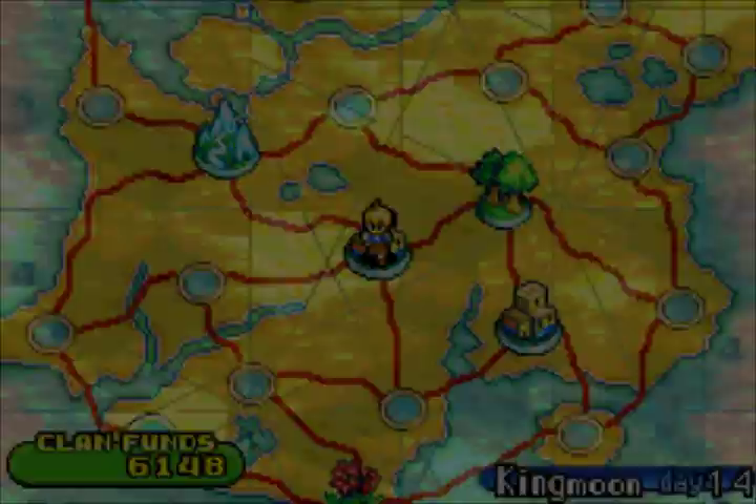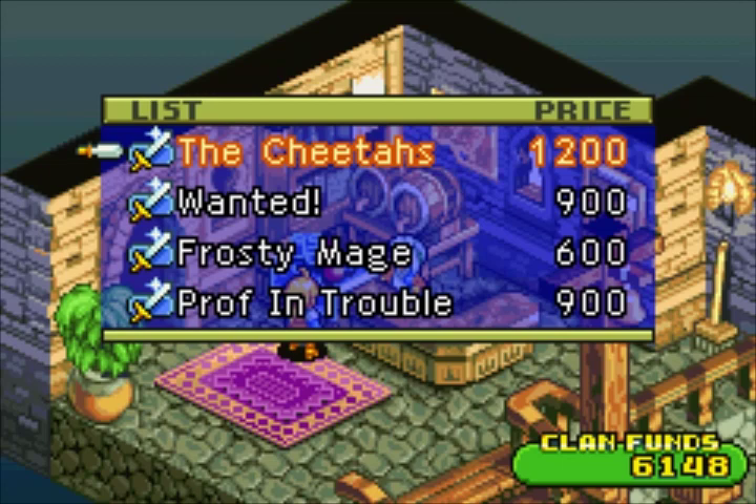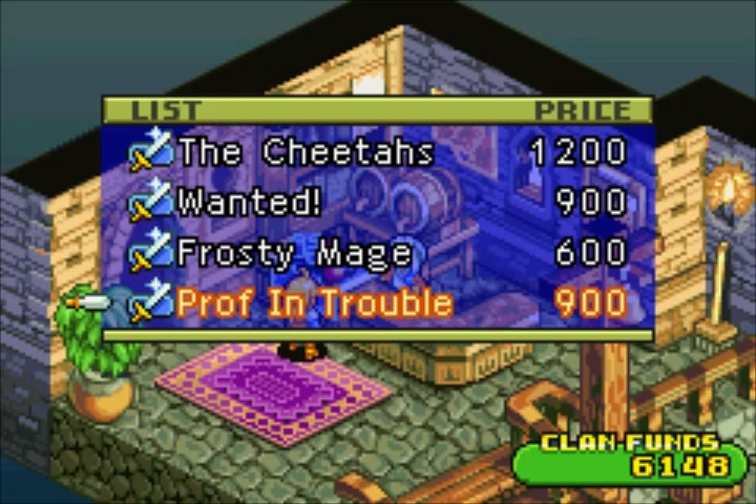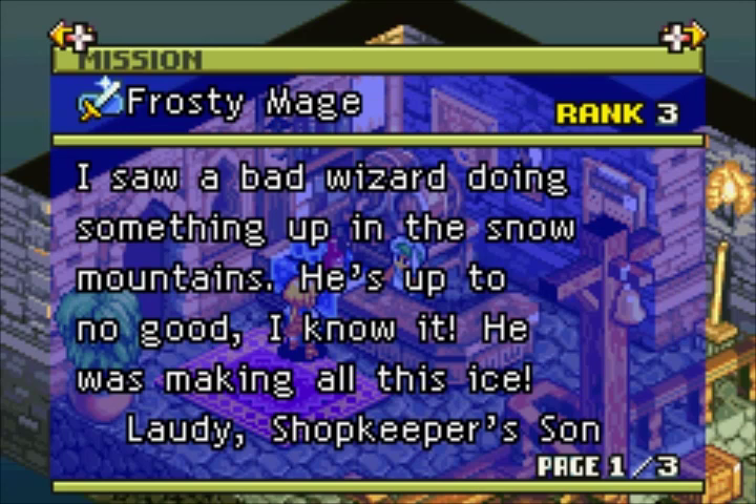Let's do some missions before we move on with the main story. Since the month changed all the dispatch missions went away — they'll be back eventually. We've got a Wanted mission to hunt down a black mage, and a Frosty Mage mission — there's a bad wizard up in the mountains we need to take care of. We'll grab both of those.